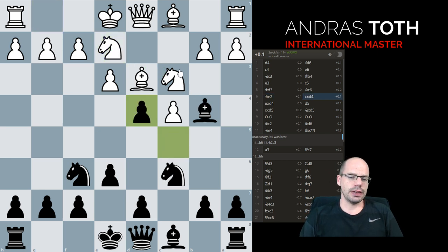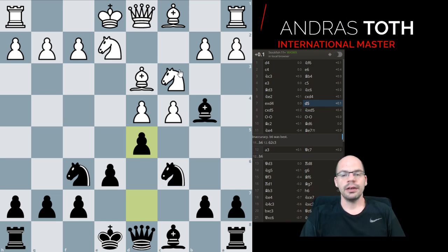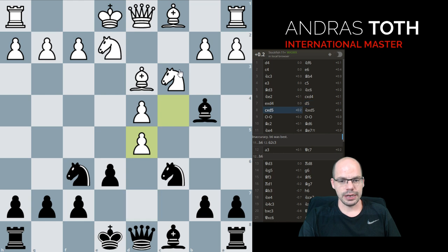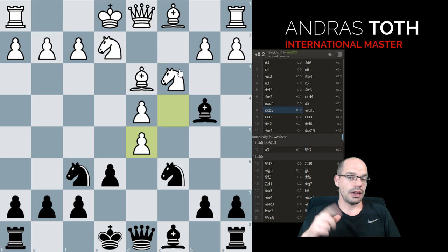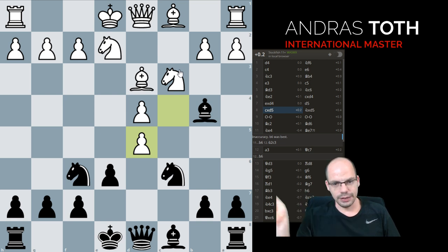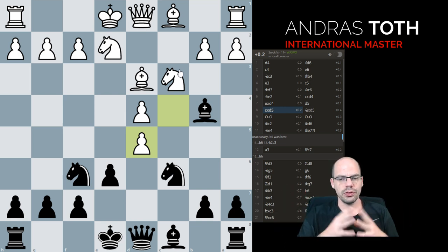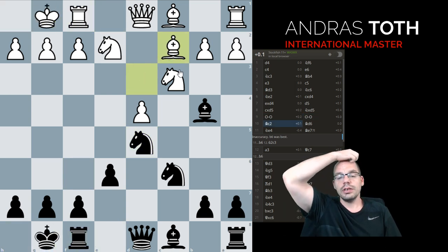Here my suggestion is that we enter an IQP — a very common pawn structure not only in chess but especially in the e3 Nimzo-Indian. This is exactly why we are playing the Nimzo-Indian: in the previous game we had a symmetrical pawn structure, here we are going to have IQP, and in the next game we'll have another very flexible pawn structure — so we are exposed to a great variety of structures that all chess players should know.